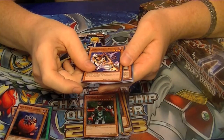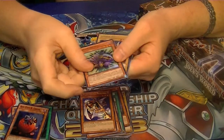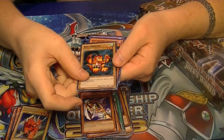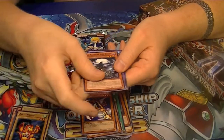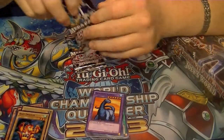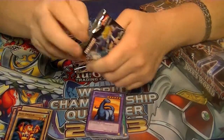Rare Gravekeeper's Priestess, Ultra Spirit Reaper, Secret Sabersaurus, Super Rare Baby Dragon — wouldn't be Joey's World without a Baby Dragon, now would it?